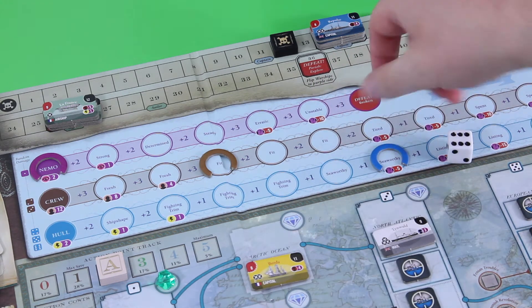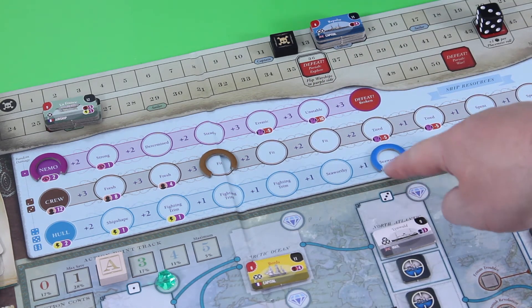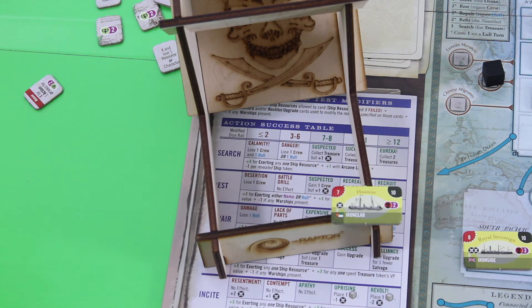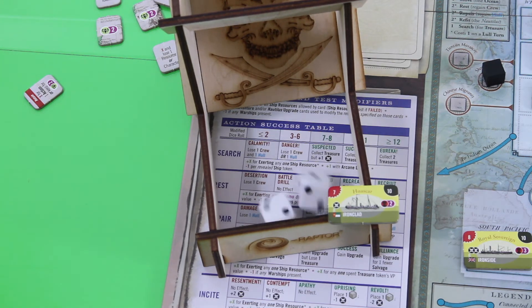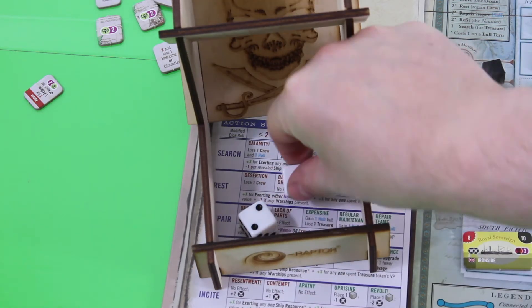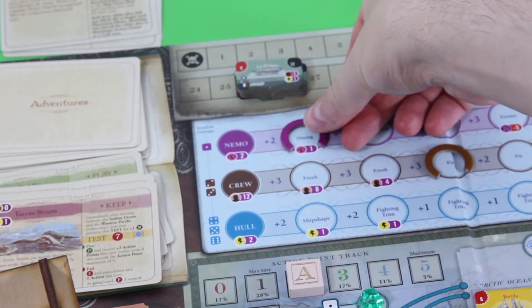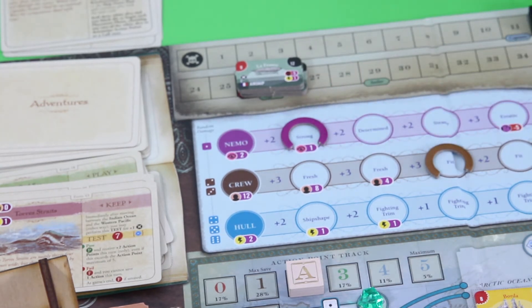Now we get to attack. Wagering Nemo for plus two, plus three total — looking for a seven. Wow, this can really go badly. We completely missed. Even spending resources, there's no way to make it. Good thing is we only lose one resource since the lowest die showed a one. But still, this is really starting to hurt.